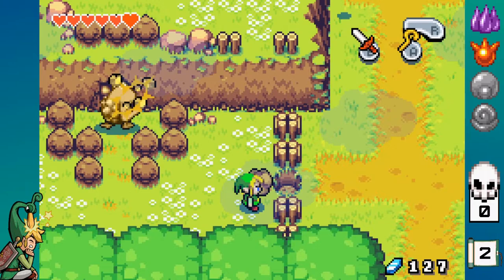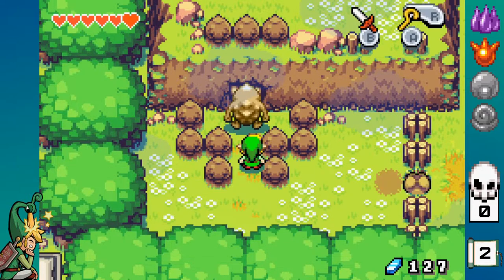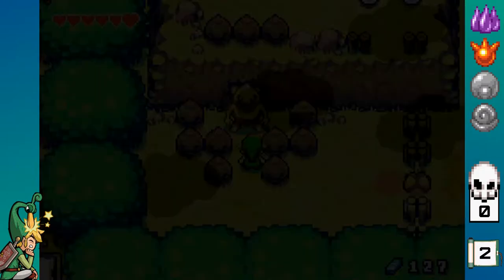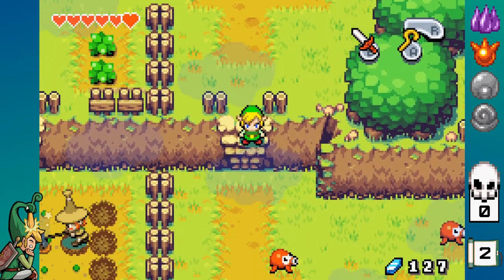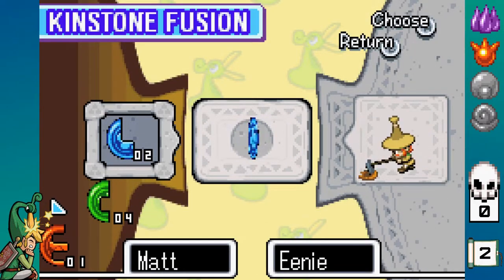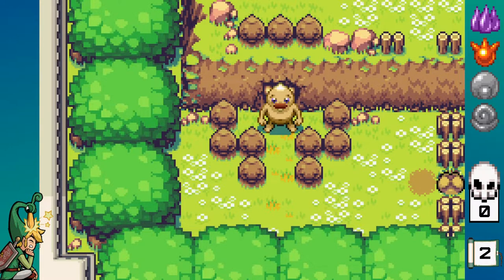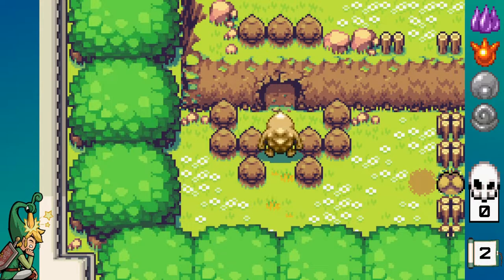This is a Goron, and he's part of a quest line in order to get a few different things. There are these guys now — I do believe these actually affect the Goron quest. I think there are about eight different kinstone fusions we have to do for the Goron quest alone, so it's best we get them knocked out right now.